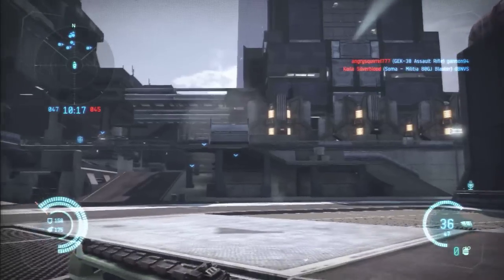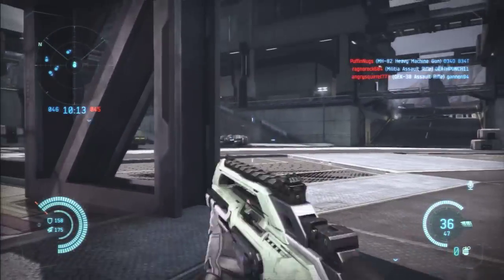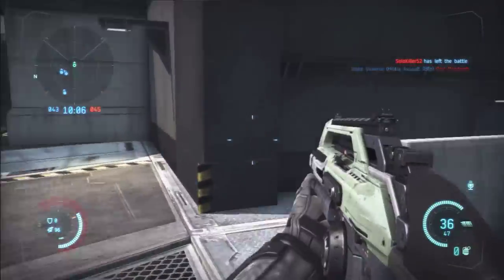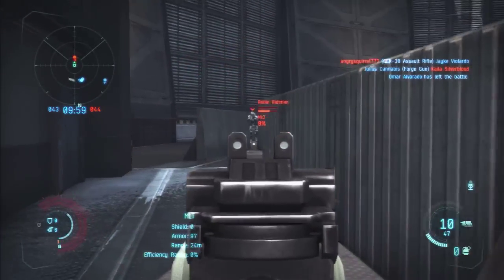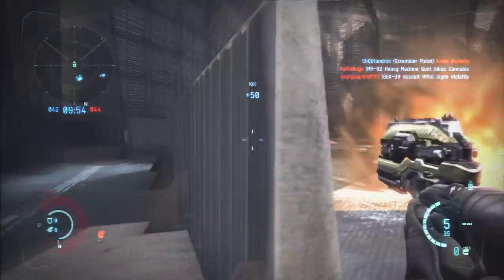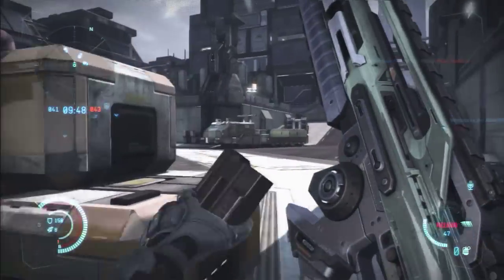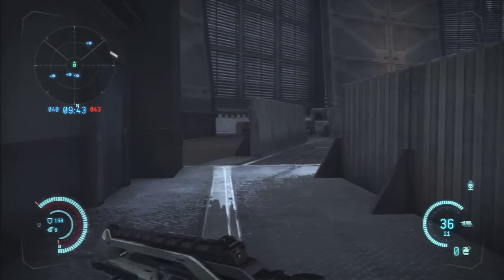We're just running around trying to find someone to kill on this nice medium-range map — it's perfect for this gun and easy to get kills. As you saw there, we have this guy and then a massive tank behind us takes our health down to 4 life points. We have to pull out the pistol and we just get the kill — I was surprised we actually got that kill with our health being so low. Pretty awesome.